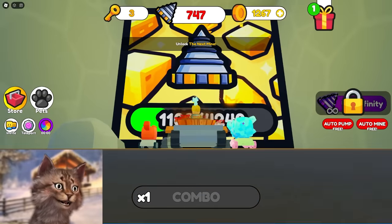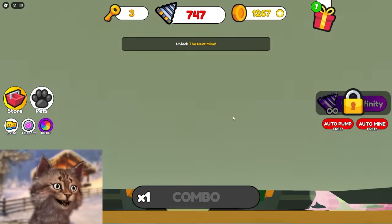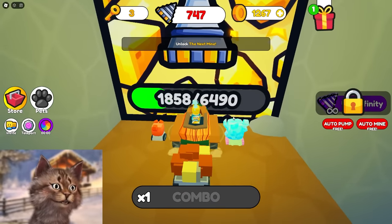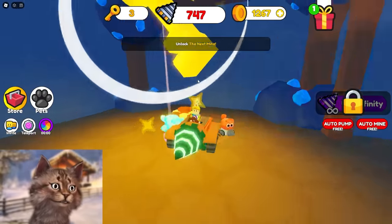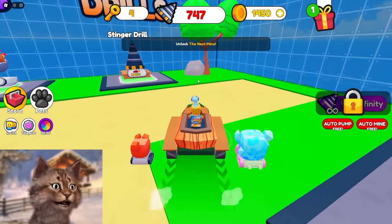Wait, what is this — cheese? They have me mining cheese here. Why is everything getting harder now? Is it because I can go further, because I have a better thing? Unlock next mine — I can't, I need five keys. I need another key. Even though I'm getting more powerful, I need more keys.